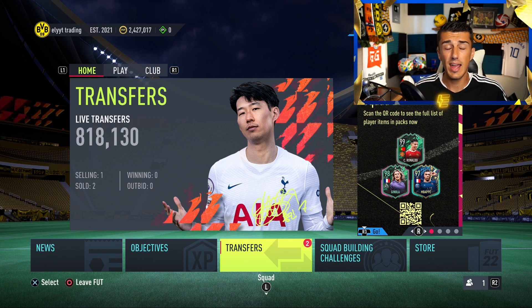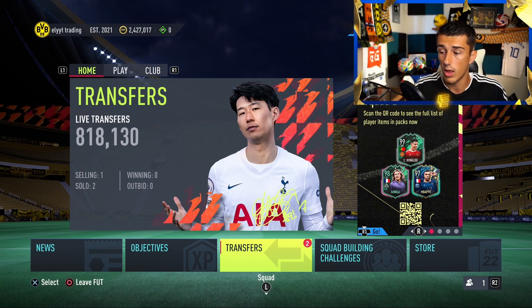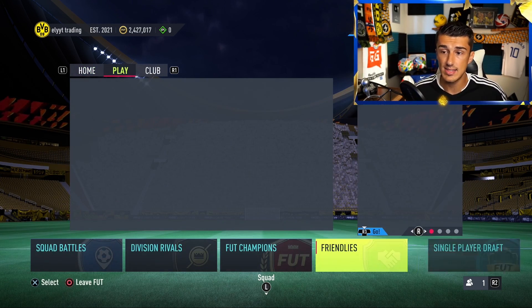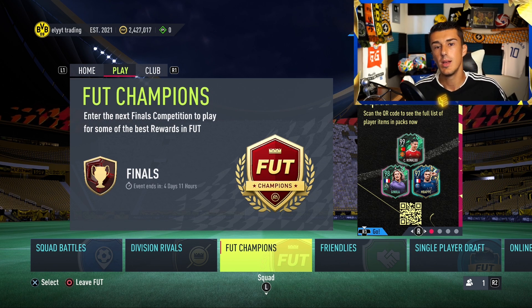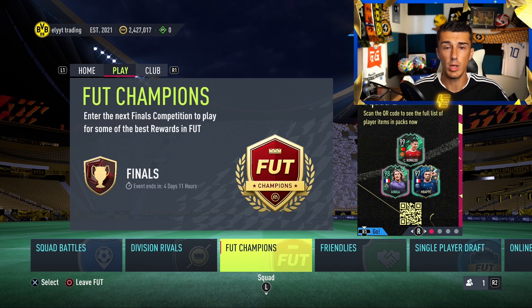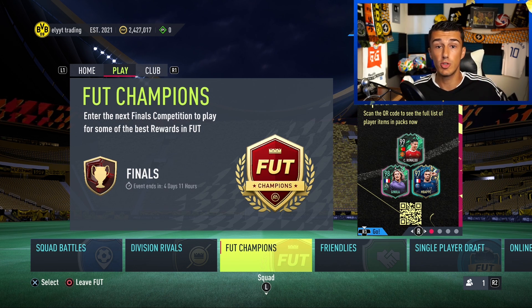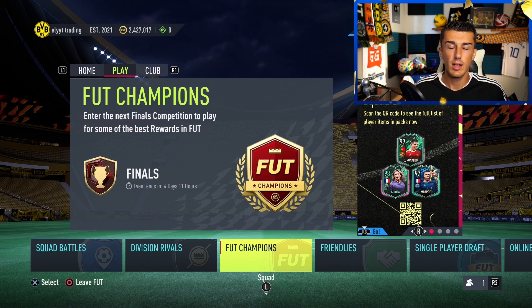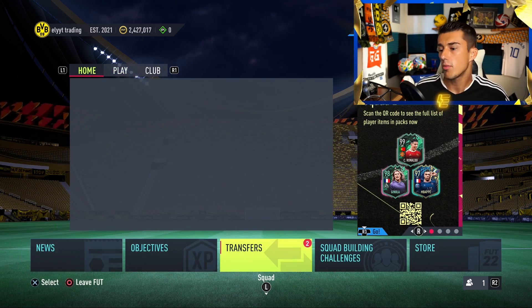That's basically how the transfer market works — how you buy players for your team, sell cards, and make coins. You don't have to play games non-stop; you can sit on the transfer market, buy players cheap, sell them for more, repeat, and build up millions of coins. That's definitely what a lot of people, including myself, do to make their Ultimate Team even better.